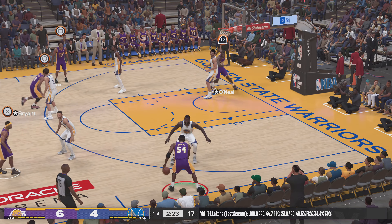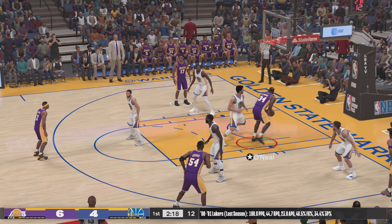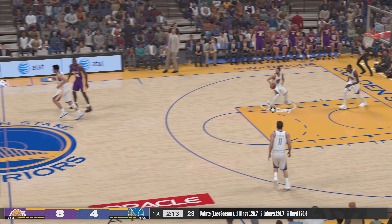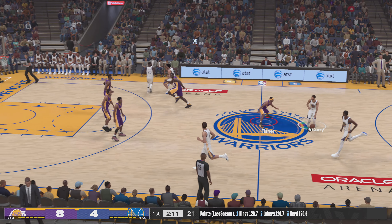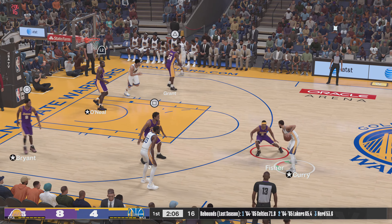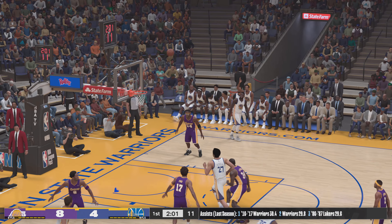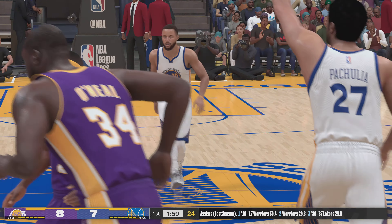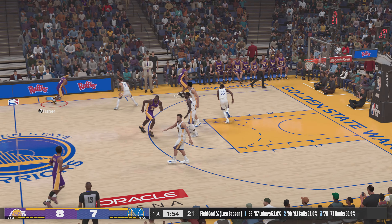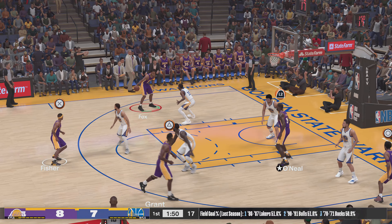Fisher the pass to Grant, now here's Shaq — and the dunk by O'Neal, oh he put some anger behind that one. Outside KD, Curry against Fisher — and a nice play by Curry as he scores. Steph is such an ideal pick-and-roll guy, the threat of the long ball always there, so whether he's shooting or passing the defense has a hard time keeping up.